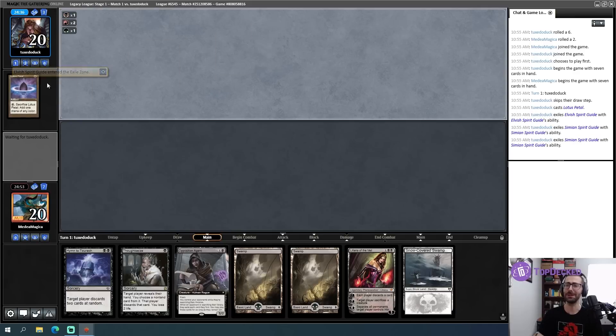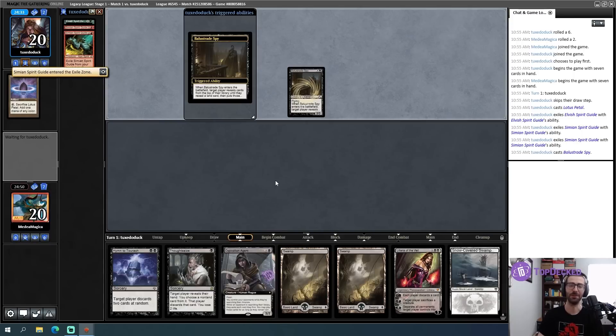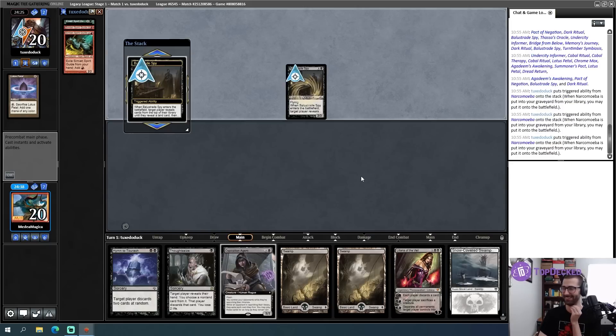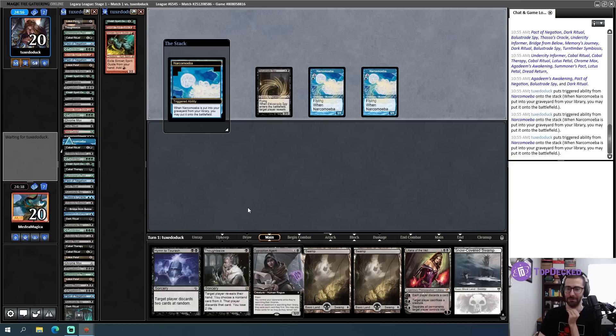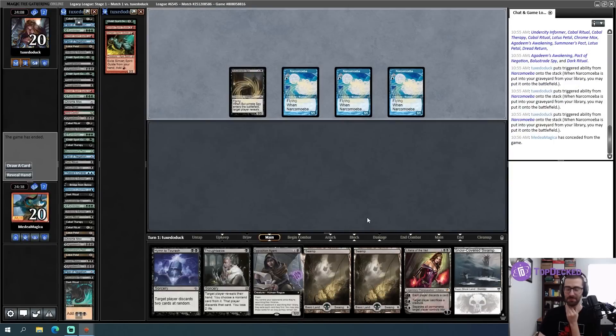How many Spirit Guides? How dare you? I have been betrayed. We'll let them do their thing for the camera. So there's the Thassa's Oracle. They do have Memory's Journey. They've got Cabal Therapy and Bridge from Below. They've got Dread Return. Next game. We got bullied, YouTube.